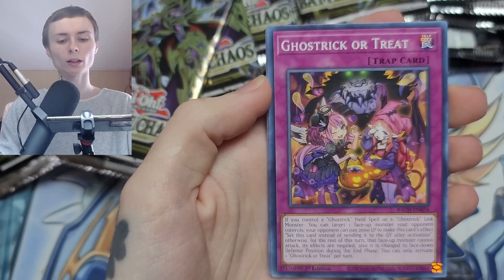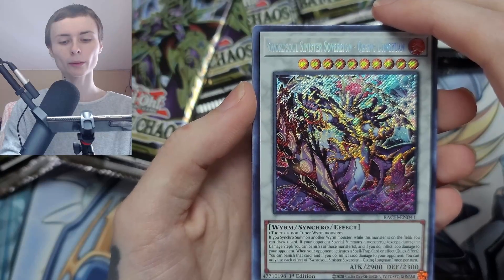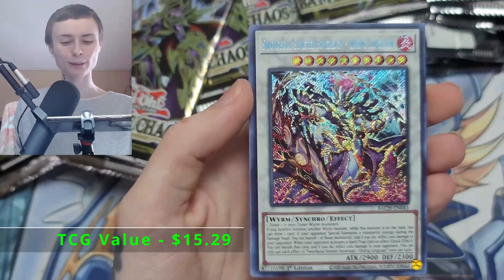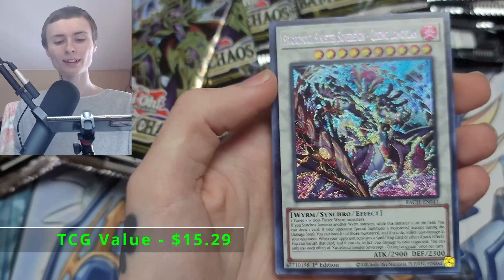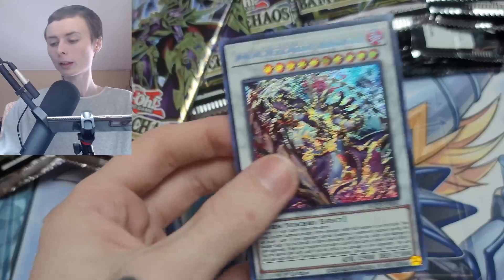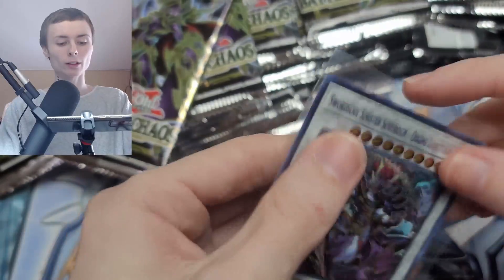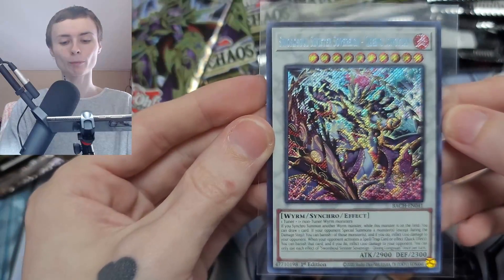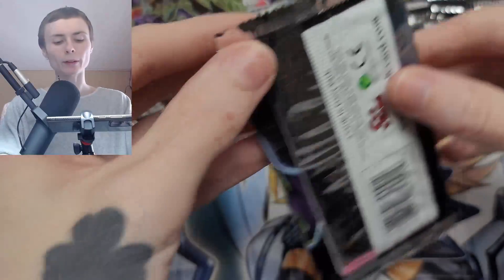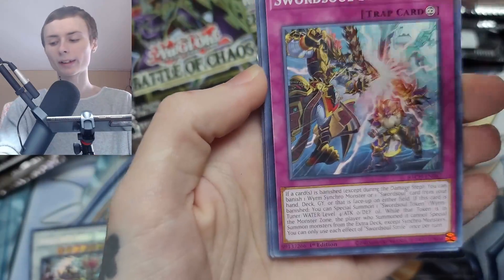Darton, Ghost Trick, Ghost Trick. Oh there we go — we got a Secret Rare! Sword Soul Sinister Sovereign. Gwixing? Longyan? That was probably terrible pronunciation, but there we go. Sword Souls are pretty popular right now. We're gonna get him sleeved up because he's a Secret Rare. I have a feeling he's gonna have a little bit of a price because he's a Sword Soul. I could be wrong — he could be a bad one — but most Sword Souls are pretty good.